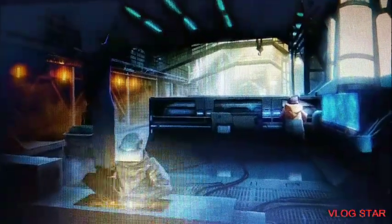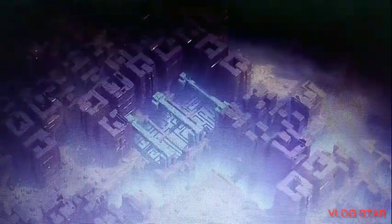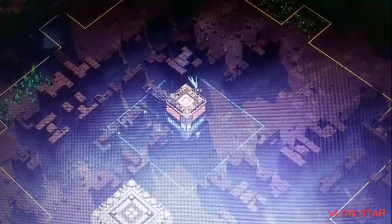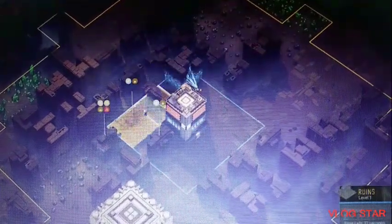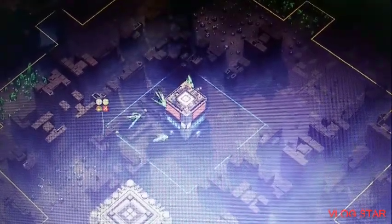On Titan, precious construction materials and technological artifacts are locked away in these massive ruins built by an ancient civilization. What these ruins are and how they got there remains a mystery, but the Council demands that you mine them for their valuable resources.